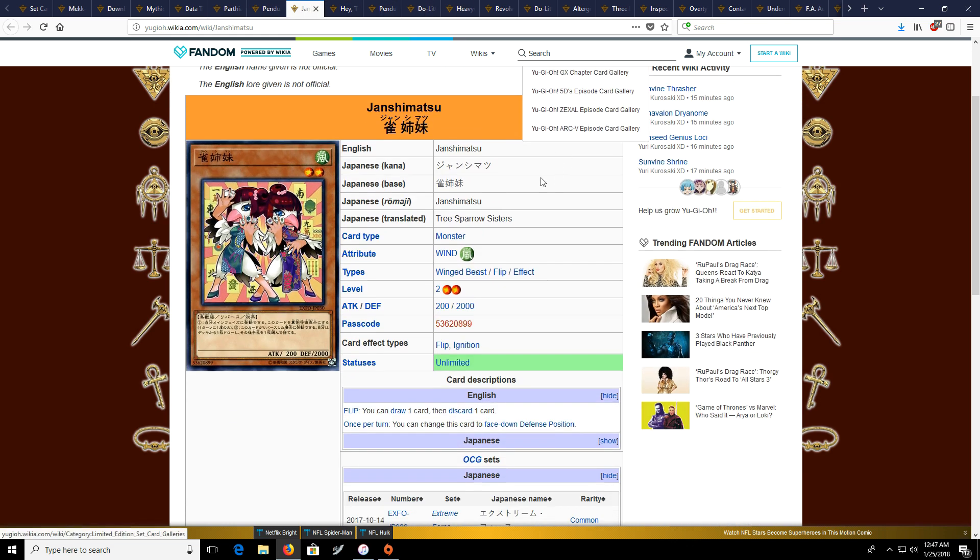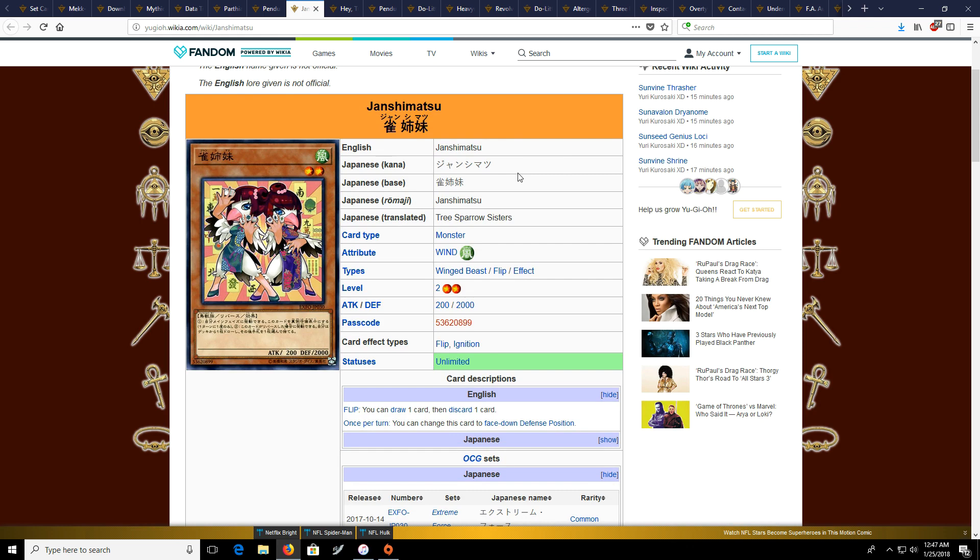Moving on to Genji Matsu, which is a card that kind of stuck out to me as just a generic flip card that can be put in flip-based decks — whether it's Subterrors or maybe even Crawlers. Prediction Princess could also have some use in decks like that. It's an interesting card, especially because it can change itself to face-down position, which if you're playing Subterrors will allow you to summon your Behemoths from your hand.